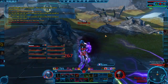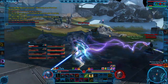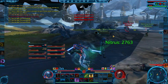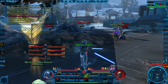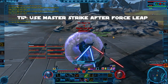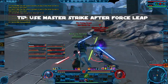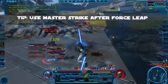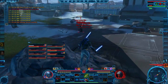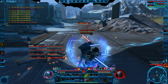I head over to the west node to defend and get caught out in the open by a level 21 Sorc and a level 50 Sorc. I start strafing back toward help at the node and get some clutch healing from a smuggler named Nitris. After Force Sleep I use Master Strike — a three-second channel ability that is a self-root, so you can't move or it cancels the channel. The rooting effect of Force Sleep often guarantees you a full three-second Master Strike channel off, and it hits like a truck.